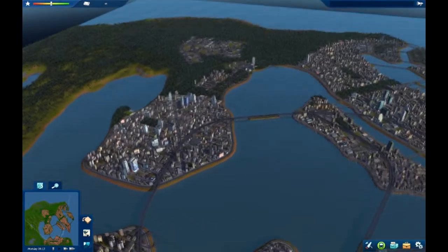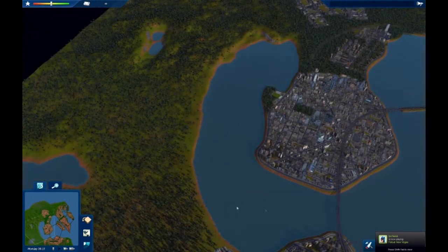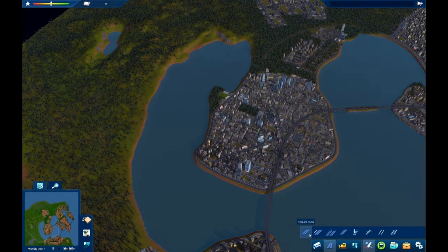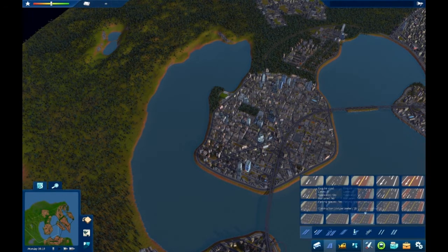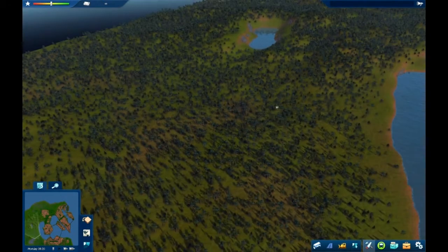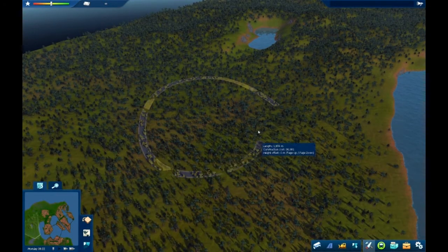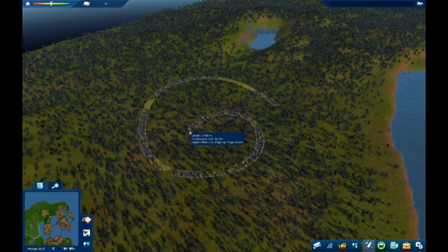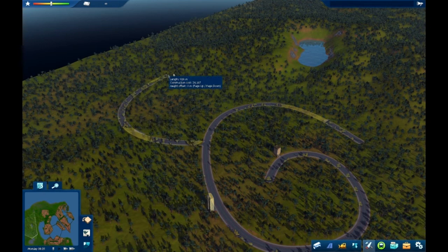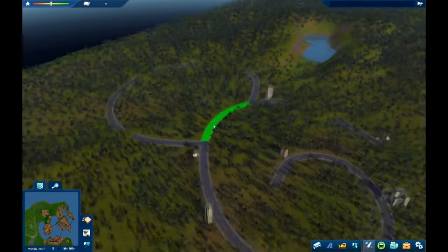But that is not the most exciting bit of news about Cities in Motion 2. Cities in Motion 2 is now an awesome, awesome road simulator. It has splines and auto-generating buildings.